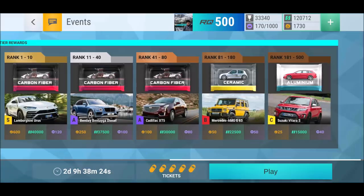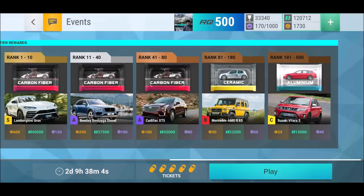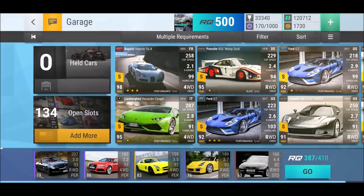Currently we'd be in tier three, which gives us a carbon fiber pack and something like a Cadillac XT5. But tier two looks very interesting — the Bentley Bentayga diesel would be great, and the Lamborghini Urus would obviously be the bomb. Let's try our best.